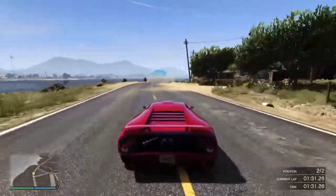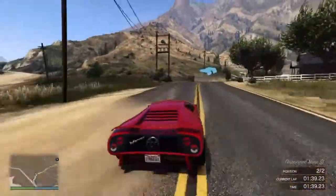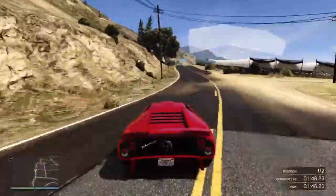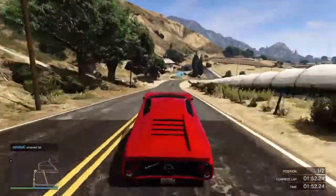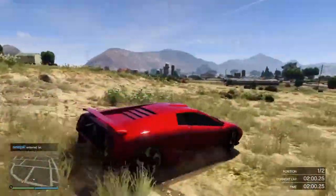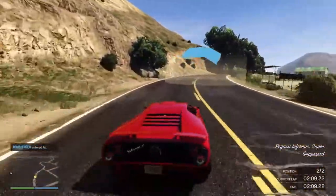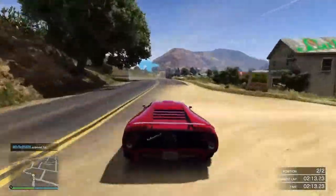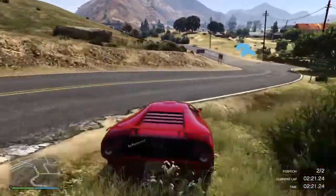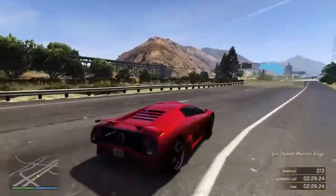Moving on to the T20 — it's probably one of the best cars in the game. I said one of, not the best. It's better than the Zentorno in turning, handling, and acceleration. Its speed is up there, but it's not the fastest. One thing I notice is that it understeers if you're going really fast, slam on the brakes, and start to turn — especially in the ring.